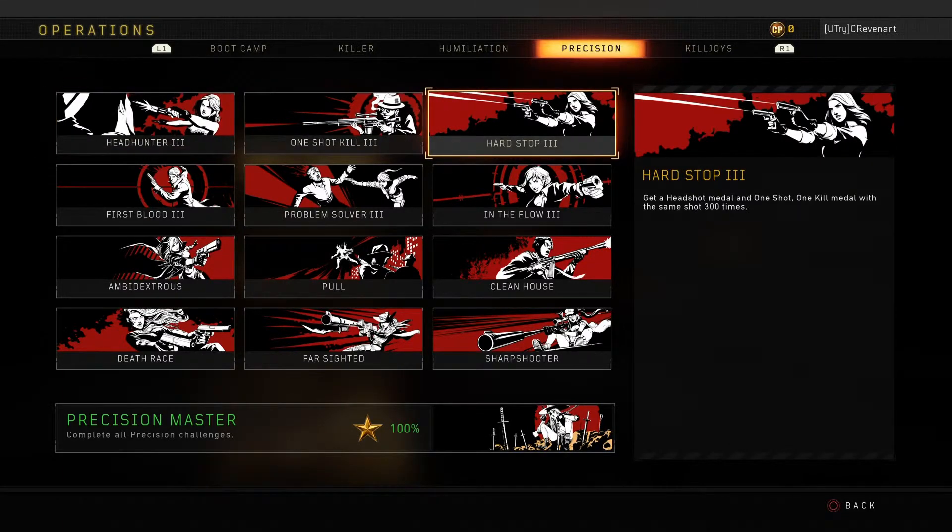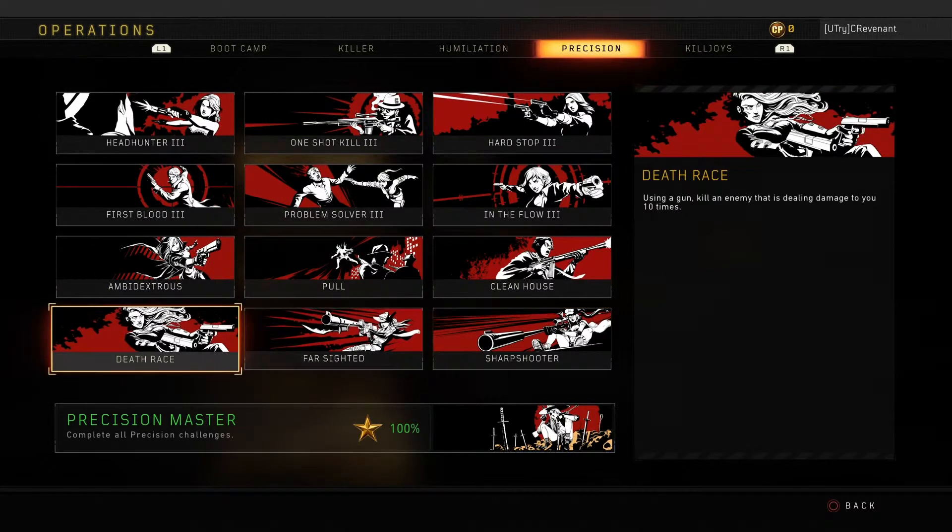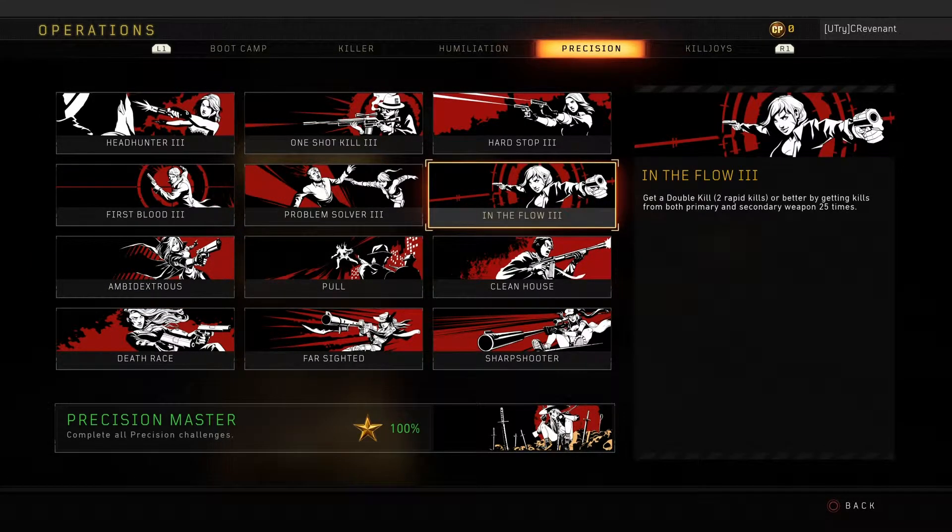For Precision, pretty basic challenges. The only tough one you'll have to actively go for is In The Flow — basically you have to get a kill with your primary and secondary as a double kill. The easiest way is to either use two SMGs in core, or run two pistols in hardcore. You'll just get it done that way — not that difficult, but it can be tough.